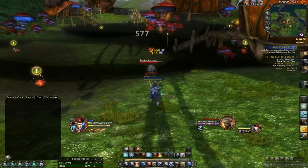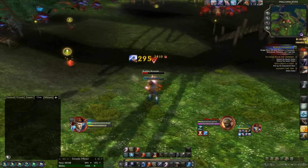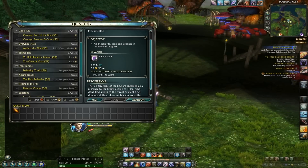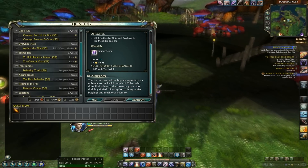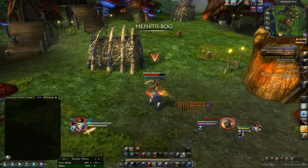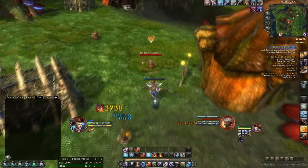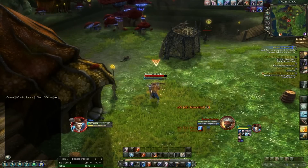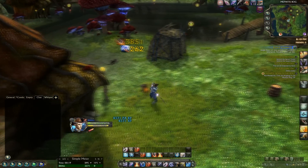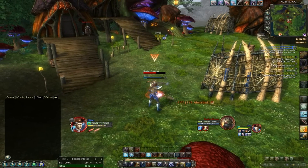Storm Legion also introduced a wide variety of dungeons, instant adventures, chronicles, and a new questing system known as carnage quests. The way carnage quests work is you'll go into the open world and, for example, find some sort of angry goblin villager. If you kill him, you will be given a quest to kill, for example, seven or nine more goblin villagers. For that, you will receive a big chunk of experience and some currency, and sometimes a bit of notoriety with a faction relevant to the zone. This feature has been added to almost every mob in the Storm Legion zones, and also the Nightmare Tide zones.